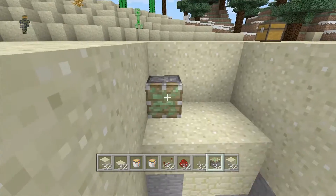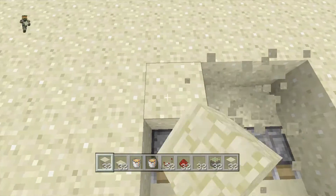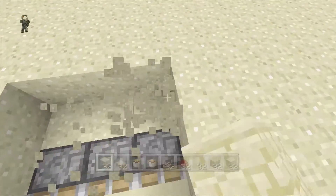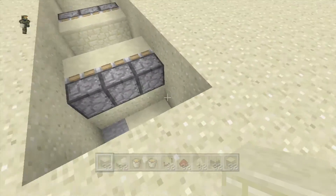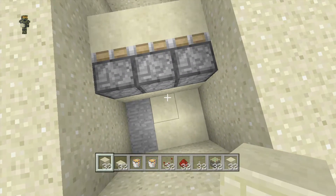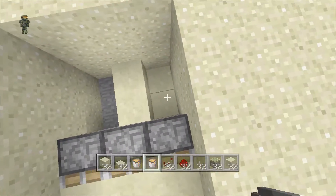Go ahead and place them in — pistons facing in with a block of sandstone. Then what you want to do is break out two again. We're going out two again, and then we're going to go down three. The reason why we're breaking down three is so that we can wire it up with our redstone properly. Go ahead and build up in the middle there, just by one.